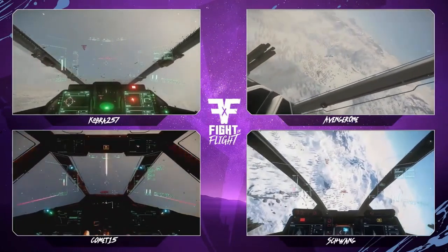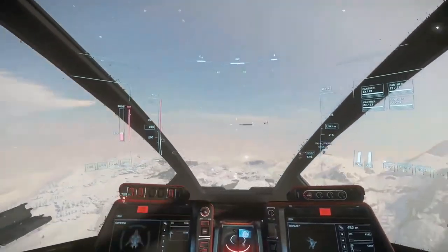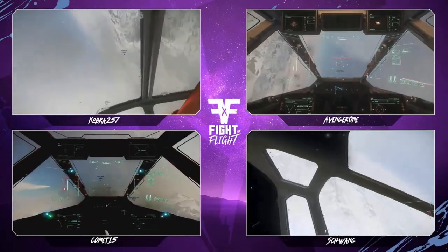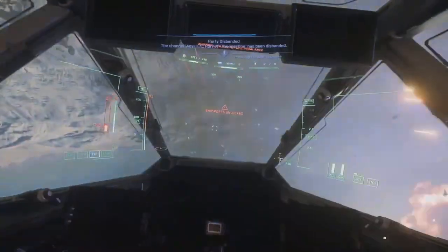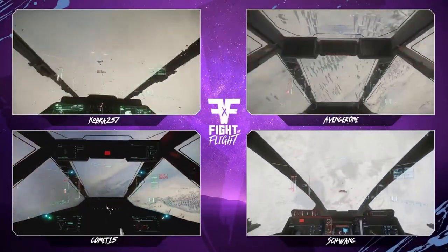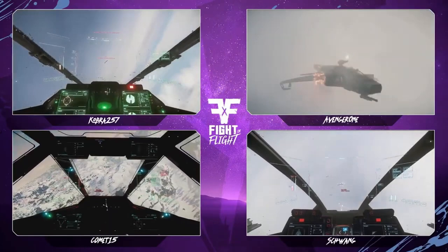Here we go — Avenger One trying to stick it out, Schwang is being chased. Avenger One is taking heavy damage right now, Meyer. This is already a dogfight in the making. Comet and Cobra are going straight hard on Avenger One, trying to take him out first and leaving Schwang. Listening to the comms they were going for Schwang, but it looks like we've just lost one of those ships — is that Avenger One? No it's not —